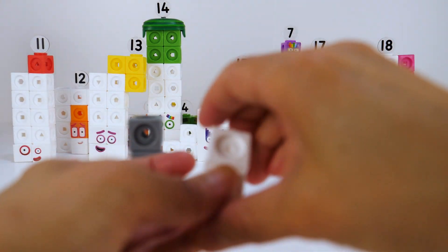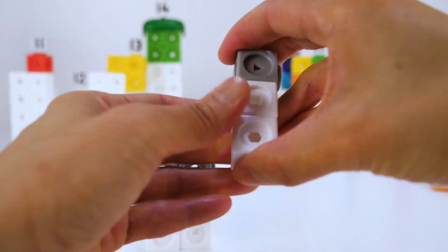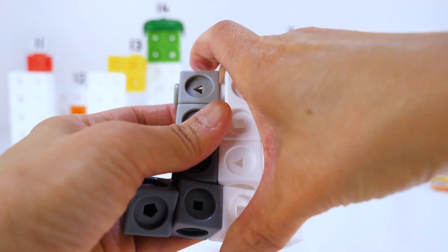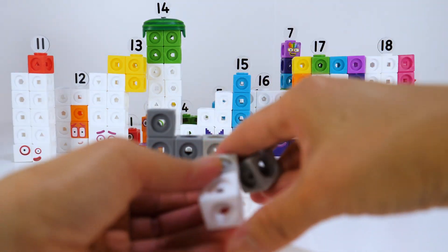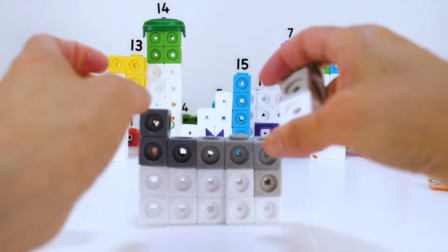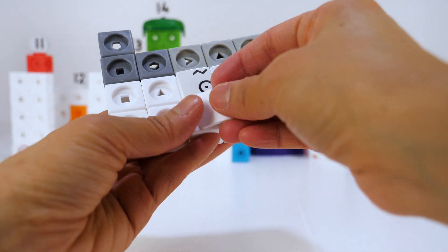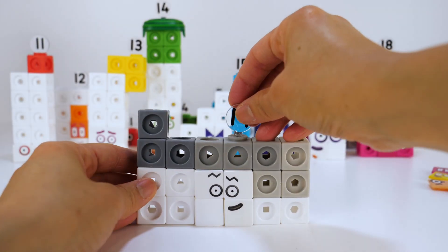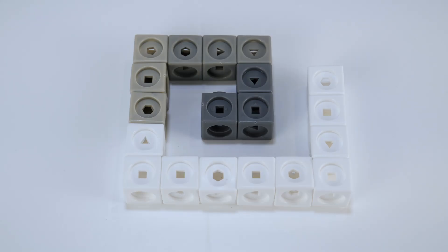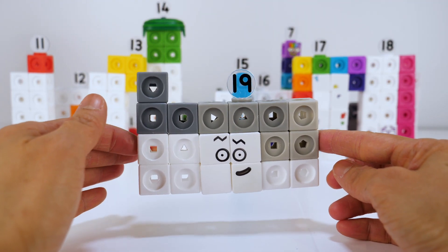Nineteen is made up of ten white blocks and nine grey blocks. She has zig-zag eyebrows, one grey and one black, and Numberling 19. 19 loves making crazy shapes. Let's see some of the shapes 19 can make: spiral, elephant, giraffe, zig-zag, arrow. I'm number block 19 and I am an odd number.